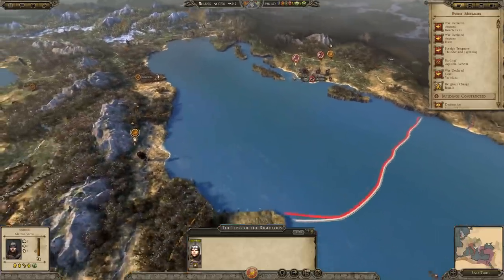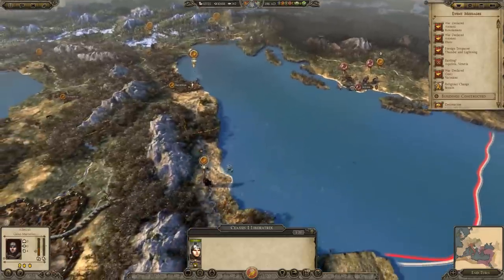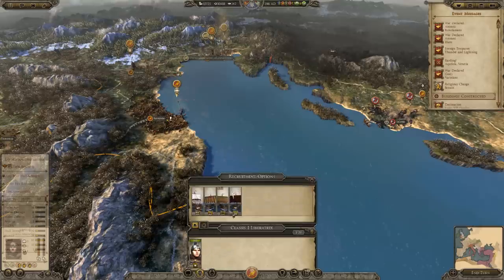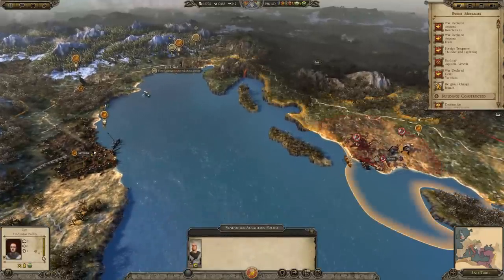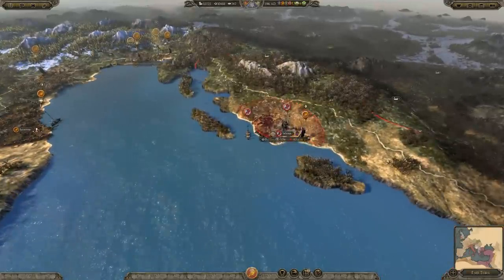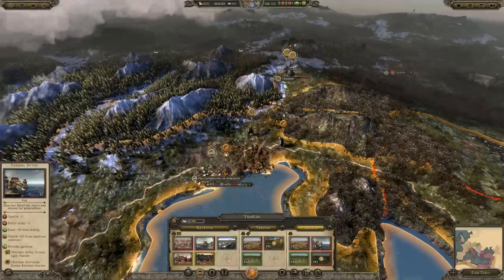They've recruited a fleet, so I'm going to need to recruit a fleet as well. Just leave it as it is — make sure we get rid of these guys as quickly as possible. Still got a few turns before that's actually developed. The Vandals are coming in as well. This is why we wanted to make sure we left this alone. If we upgrade the fortress, we can get another legio — let's do that.